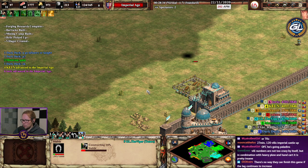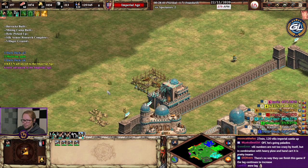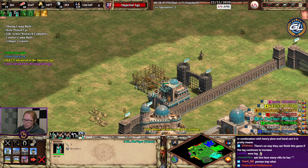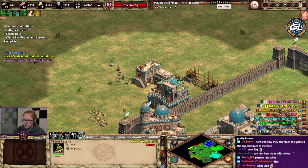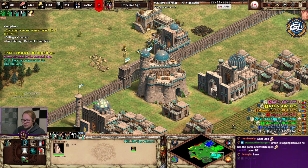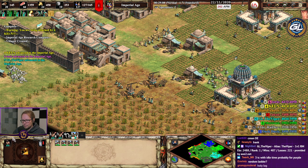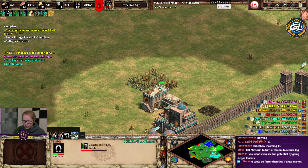I can already feel the lag incoming. Purple is imp as well — persians. I'm not sure what the level is of these opponents. Castle save me. I'll maybe check the recording game quickly to compare villager counts.